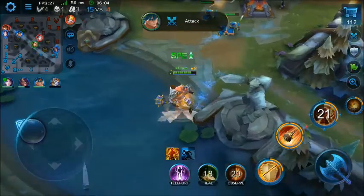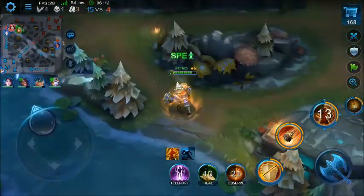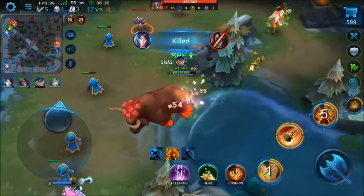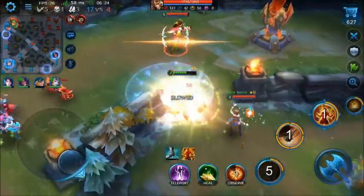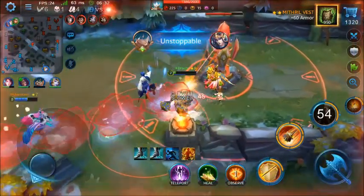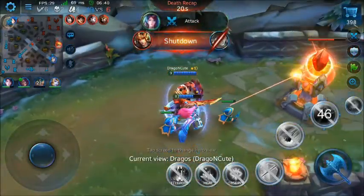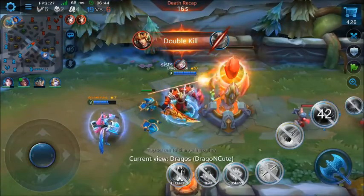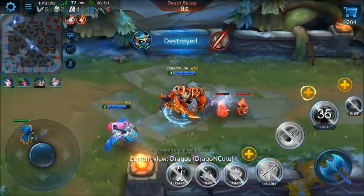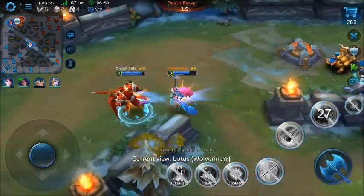Jangan cuma berebutan kill bro, kita harus hancurin tower juga. Ini belum ada ulti ya gue. Sambil nunggu ulti kita langsung ke atas bro. Mati dia. Anjay dong. Double kill gue. Gak apa-apa mati lah ya, yang penting kita dapetin kill yang banyak. Dan tower musuhnya pun down. Jadi kita gak usah takut untuk mati. Sebagai hero fighter, kita disini harus rela mati temen-temen. Rela mati tapi juga harus nge-kill, jangan cuma rela mati. Kalau rela mati aja terus kita jadi feeder.